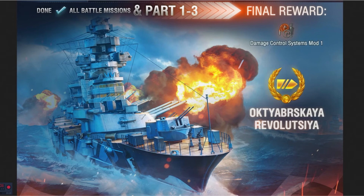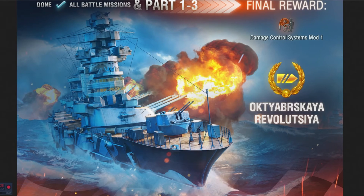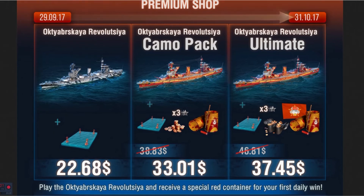Basically, you can get the ship for free along with everything they think you'll need to equip and play it correctly. It doesn't come with a captain, but still, they're giving away a tier 5 ship, which is very good of Wargaming considering everything going on right now. For those buying it in the premium shop, it's been available since September 29th at $22.68, and you get the ship in a port slot.